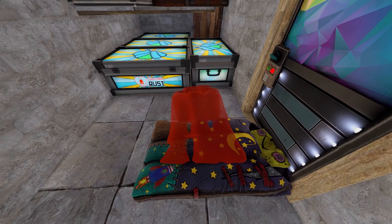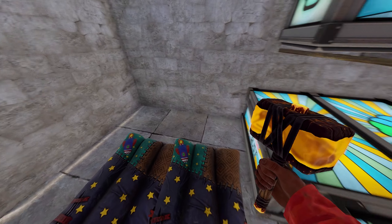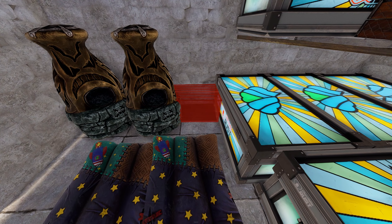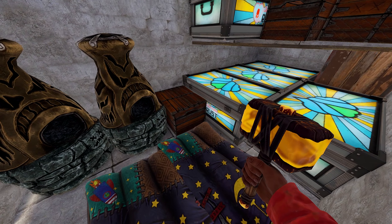And then you want to place a sleeping bag for your friend. And then you can place two furnaces right there and there. And then if you did everything right, you should be able to squeeze the box in right here like that.